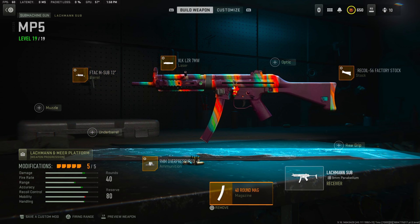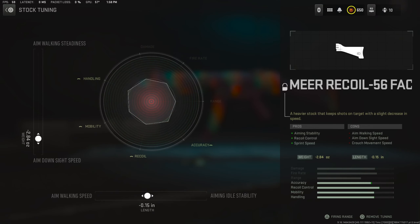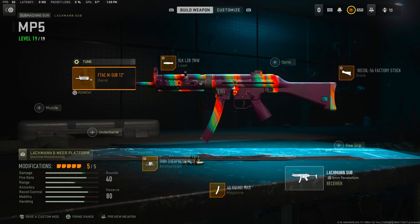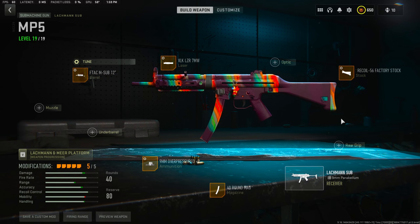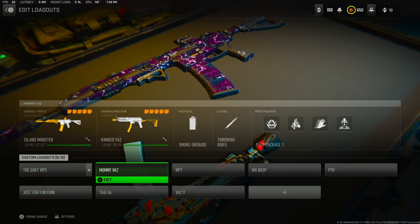We got to have the 40-round drum mag. Last but not least, we got the Mirror Recall 56 stock: negative 2.84 for the aim-down-sight speed, tuned in the middle for aim walking speed and aim idle — negative 0.15. That balances it out so you get the best of both worlds: aiming down sight and walking. It is disgusting. Get this and give it a try. Moving on to number two.